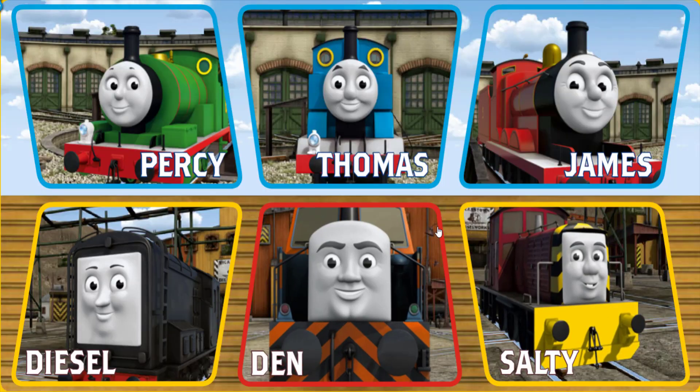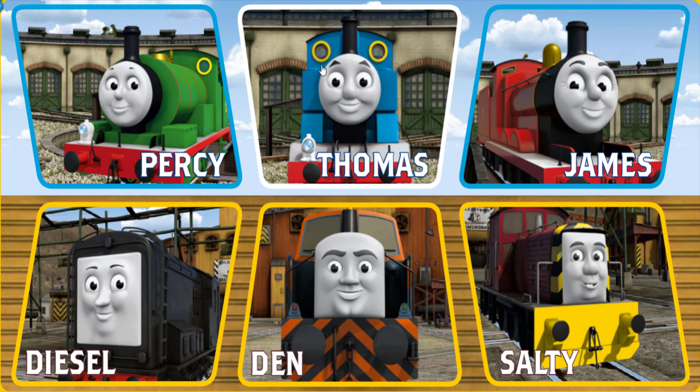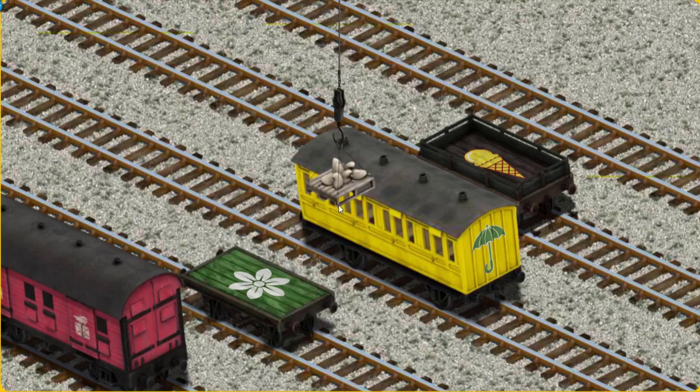Play again. It's a busy day at Brendam Docks. Thomas and his friends have many deliveries to make. Choose who will make the next delivery: Percy. Percy must deliver the mail sacks to Knapford Station. Help Cranky find the mail sacks. You found them! Let's lift and load. Now the cargo must be loaded. Show Cranky where the mail car is. There you go.